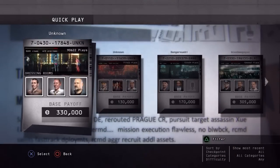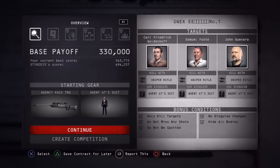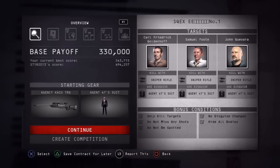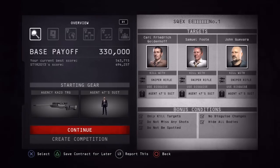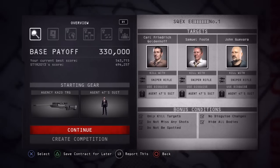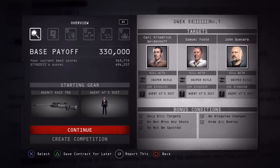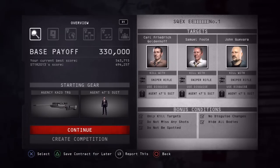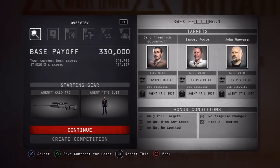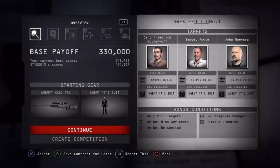I think it's actually Square Enix doing these - as you can see it says SQEX, I can only assume that stands for Square Enix. The rest of the name is EE6 Squares Number 1, I've no idea what the squares are about. You've got a base payoff of 330,000, you've got to kill 3 targets, all with the sniper rifle and in the 847 suit.